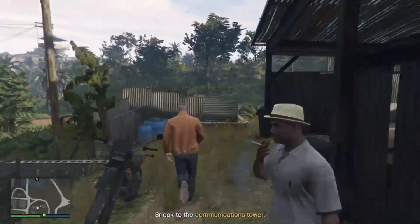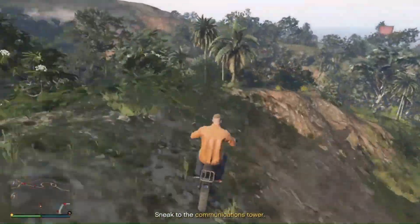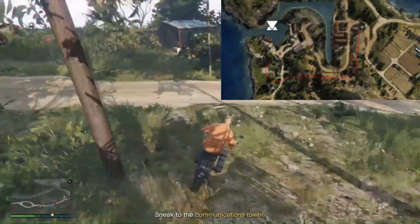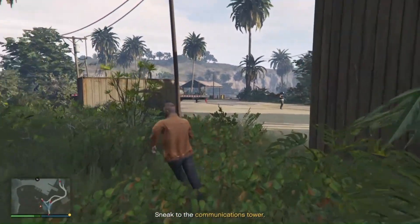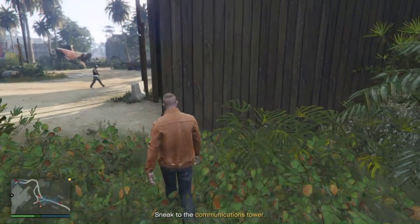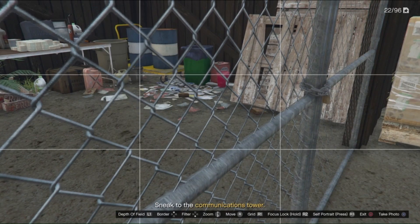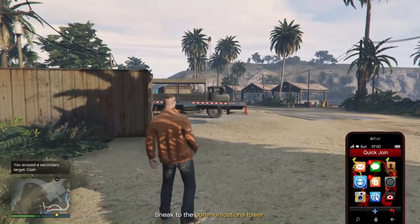Get back on your dirt bike and go around the outskirts of the north dock. Be careful — don't die because you will restart back at the airstrip. Take your time. The map on the screen shows where I started to where I'm going. Go inside this barn area and wait for the guard to pass to get his vision out of range. There are more targets in here.